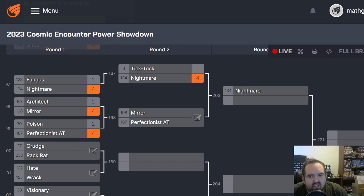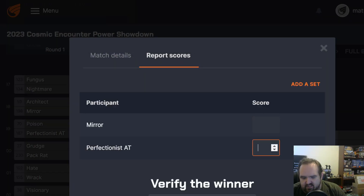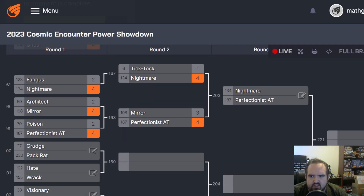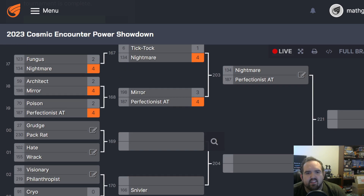Perfectionist versus Mirror: Mirror will counter Perfectionist because Perfectionist doesn't want to get rid of anything. I still think I'd rather have Perfectionist — and that's saying something because Mirror is a power I very much enjoy. Perfectionist versus Nightmare — I'm going to have a think on that. I'll come back.